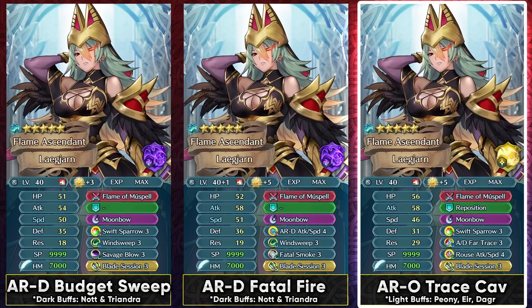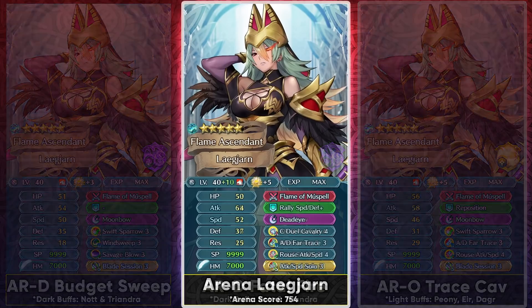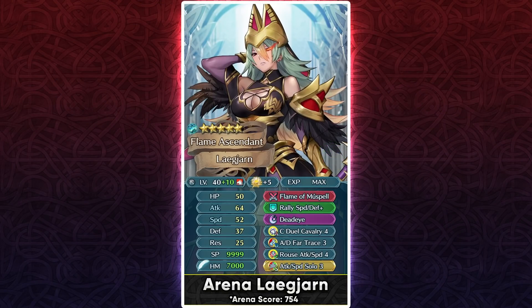If you want to invest heavily into Lagern, ARD Attack Speed provides her with so much offensive power, and you can run Fatal Smoke to stop the healing of Mystic Boost Hector or Ascended Fjorm. Blade Session with ARD Attack Speed 4 makes her a really threatening unit to tank because she has partial null follow-up and will punish you if you try to buff yourself up. She makes for a formidable Aether Raids defense unit. In Aether Raids offense she's not going to be as good as Cyan Leaf, but she can function with a Trace skill for hit and run. At max merges she's a really strong Arena unit, especially because visible buffs are so common there — she can run Deadeye as a two-turn special and doesn't need to change much in her base kit.